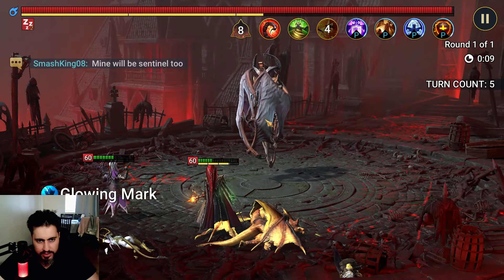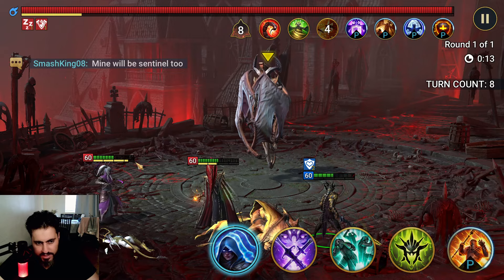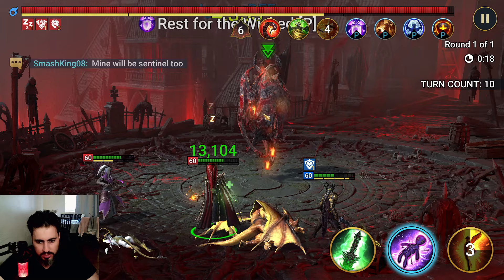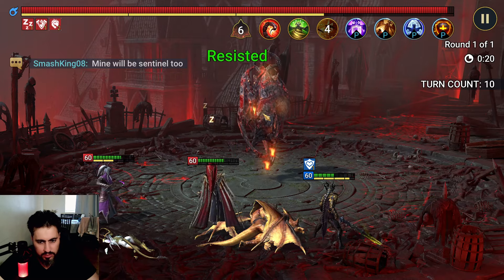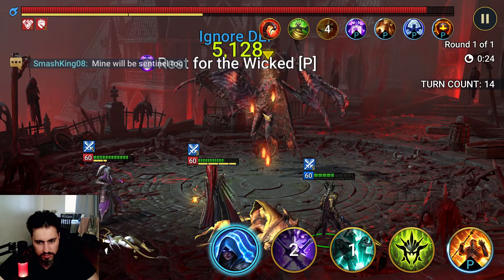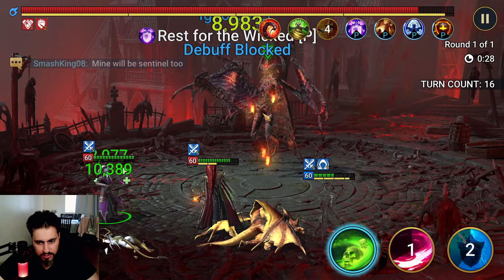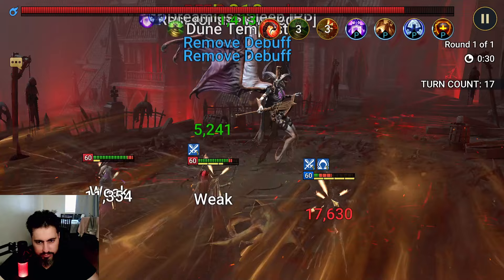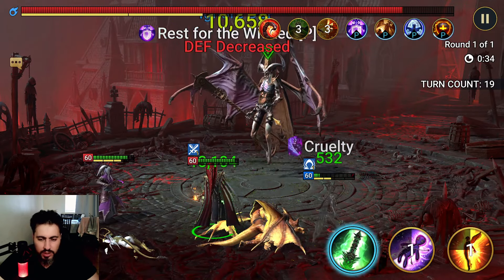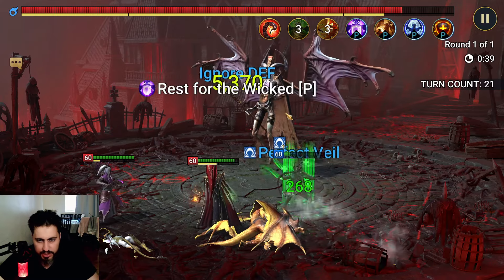Spider did not die this time — decreased defense and weaken, let's go! I can build him in Regeneration, make him tankier. That was actually a good hit. I need him to go first — oh, he didn't.